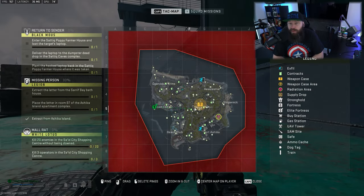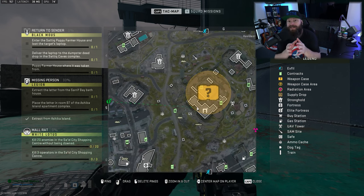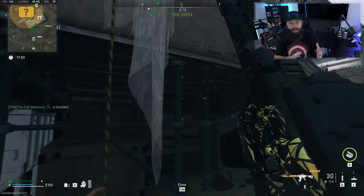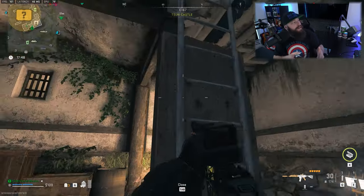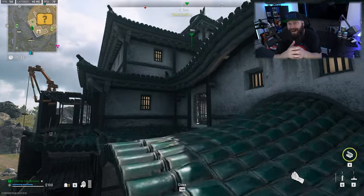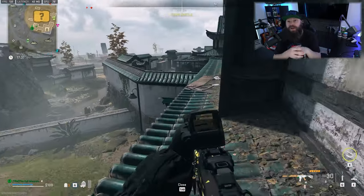The Suki Castle weapons lockers are located within Suki Castle, which is the main area in the middle of Ashika Island. To get into this area you either need to blow up the Wilson, which will gain you access, or you need to bring a Suki Castle hideout key which can open the two main doors as you come into the main area.